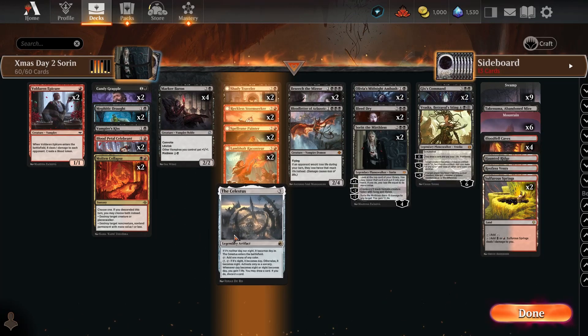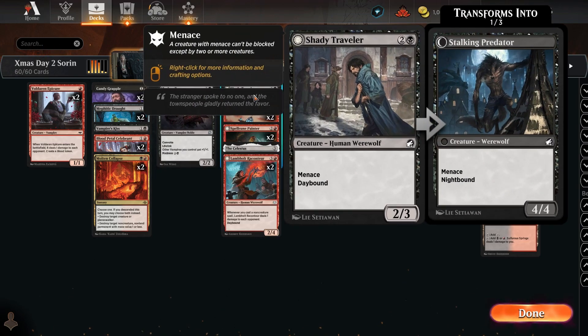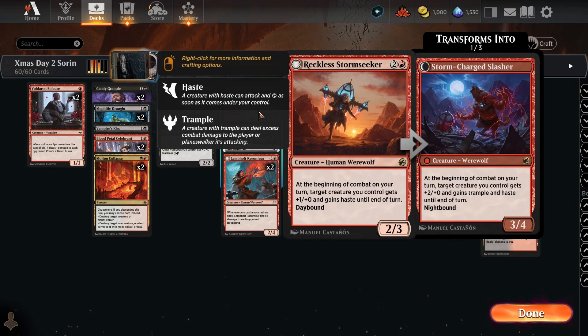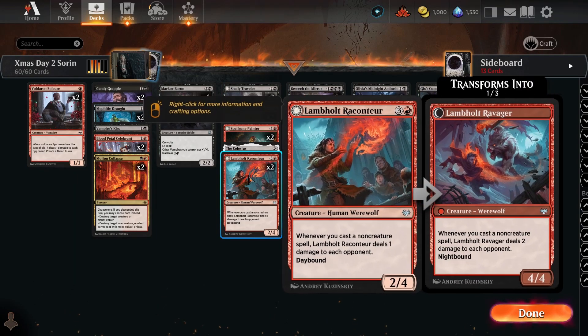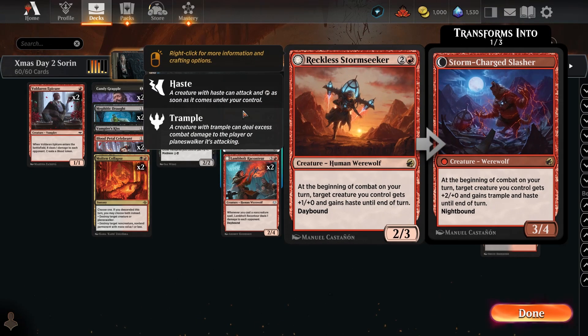And Celestis in order to start the day-night cycle. So there's a lot of werewolves. Most of them are two or three casting costs. We got the Shady Traveler who has Menace, becomes a 4-4 at night. We have the Stormseeker — a great card. Gives haste to a creature, so you can play a creature, pump it up, attack in. And if it's nighttime, they also get Trample and plus 2/+0 instead of plus 1/+0.